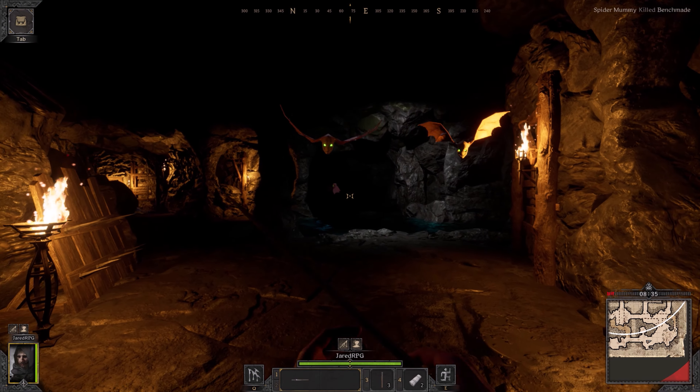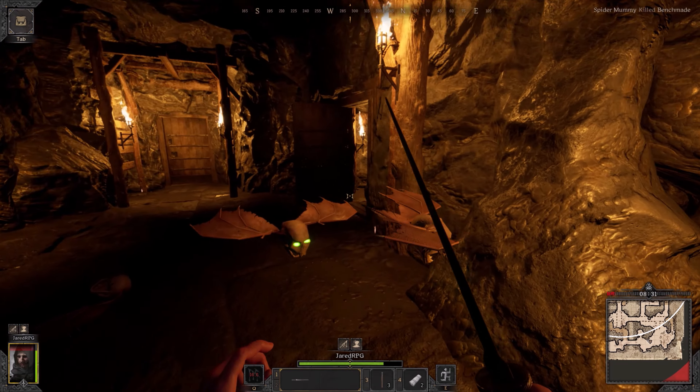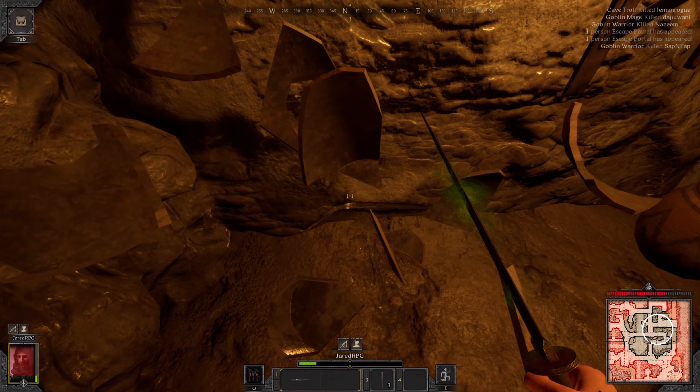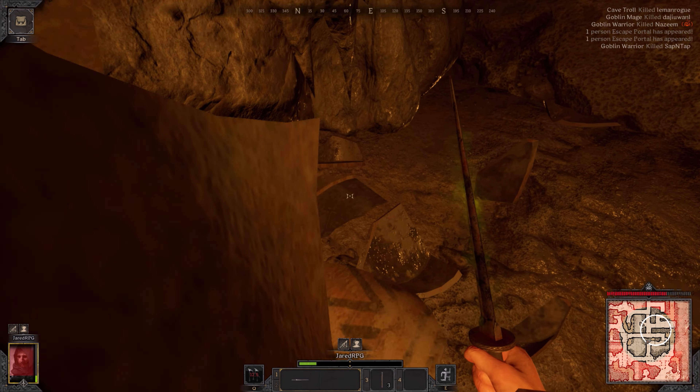Your objective basically is for you or your team to go into the dungeon, find loot in various ways that range from killing enemies, opening chests, smashing jars, and so on, and escape. It sounds simple, and it kind of is, but at the same time it's not.